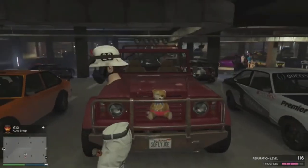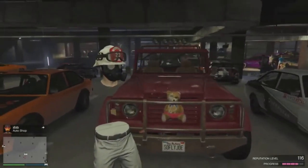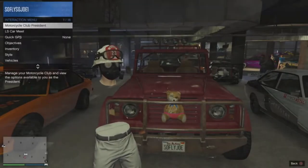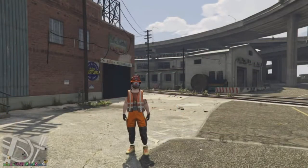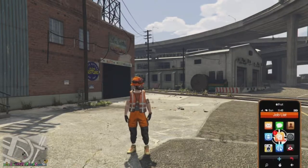Hey, what's up guys, it's your boy SoFly SoJoe. Today I'm going to be showing you guys how to get Trevor's truck along with the teddy bear on the front of it.